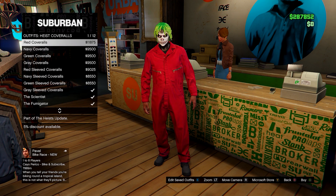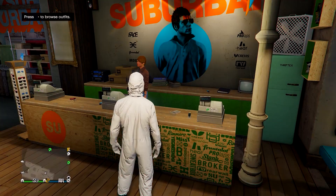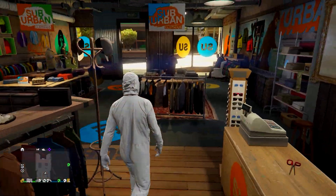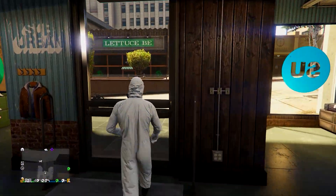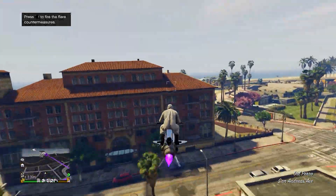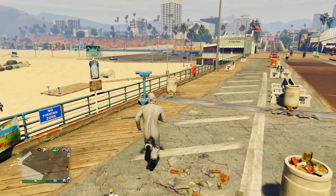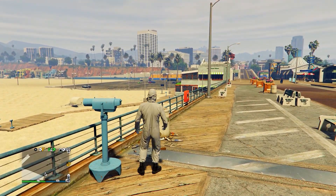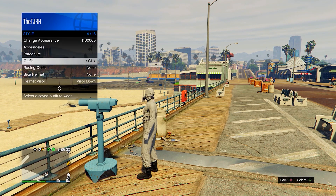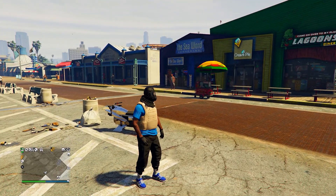Go down to Outfits, then Heist Coveralls, and equip any of the last four - any of these with a gas mask. From here, head to the telescope on the pier. Run by the telescope and spam right on the d-pad until you're standing still. Open up your interaction menu, equip the outfit we just saved, then run away - you'll notice a gas mask merges onto it. Head to the mask store.